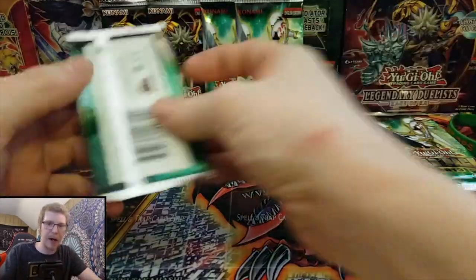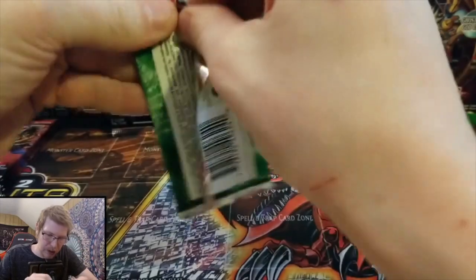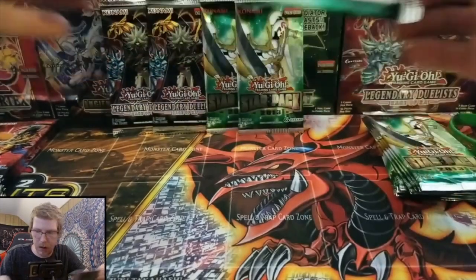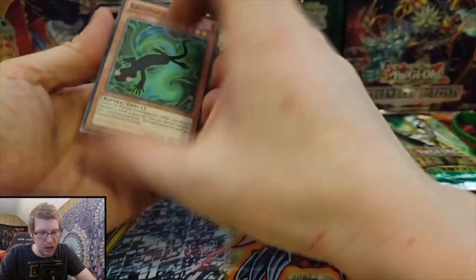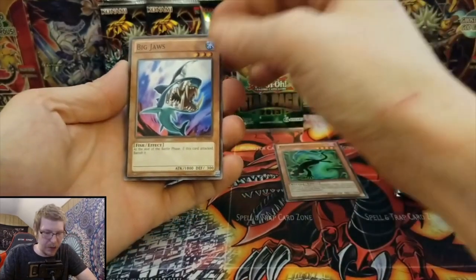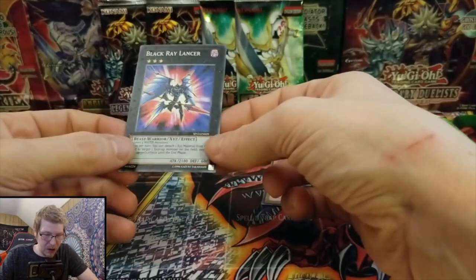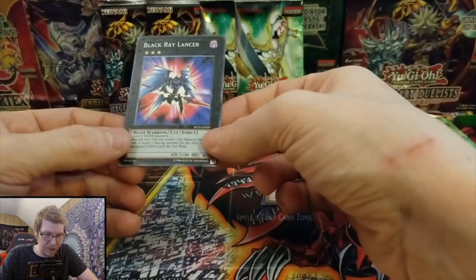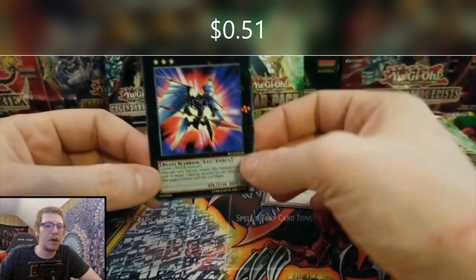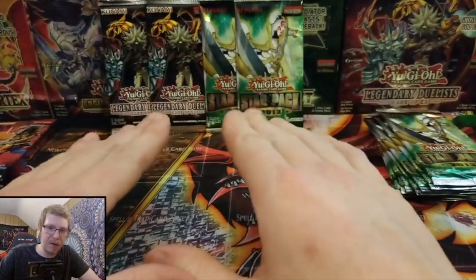We have the most of the Star Packs so let's see what's in these. These are a little difficult to open. Okay — Cagneto, Big Jaws, and we got a star art — Black Ray Lancer! That is super cool. And don't worry, we will be sleeving all these at the end of this.